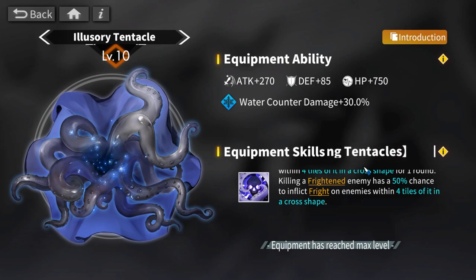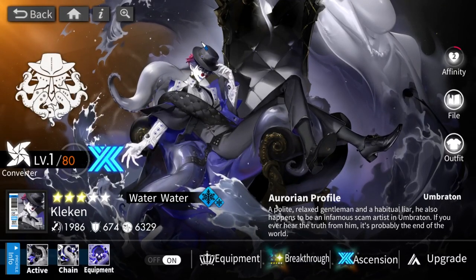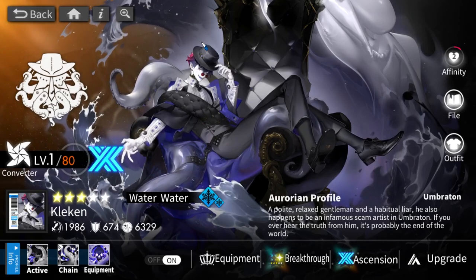Clacken can help you cheese certain stages or deal with elite monsters. It's a fantastic equipment and the best out of all four, which is why if you want a unit that not only converts but also provides a lot of utility, Clacken is a great choice.